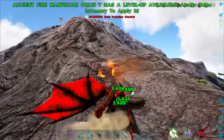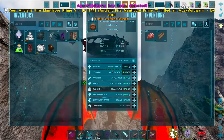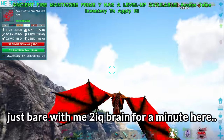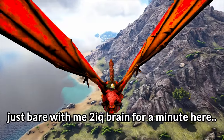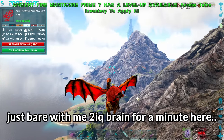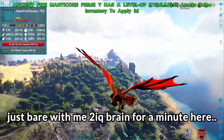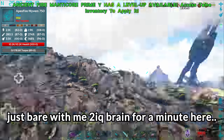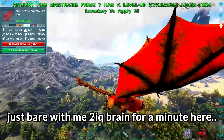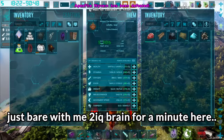Killing this wyvern here will pretty much max us out. Wait — what's this void worm doing? And then an Apex Prime fire wyvern — not just Apex, a Prime fire wyvern — spawns right on my face. That's not normal, right? That's bizarre. We got 151 levels to allocate, so let's do exactly that.